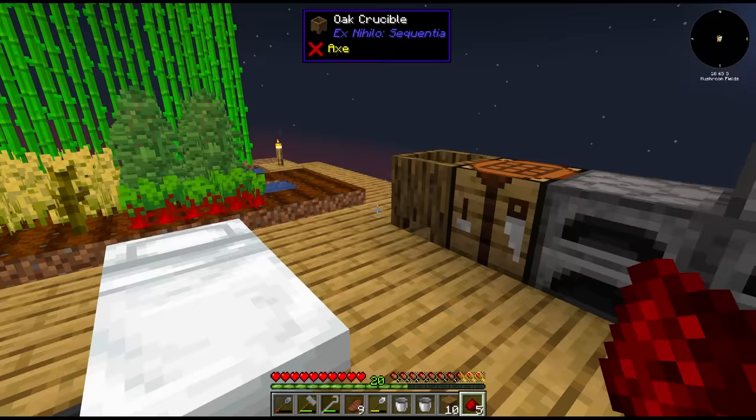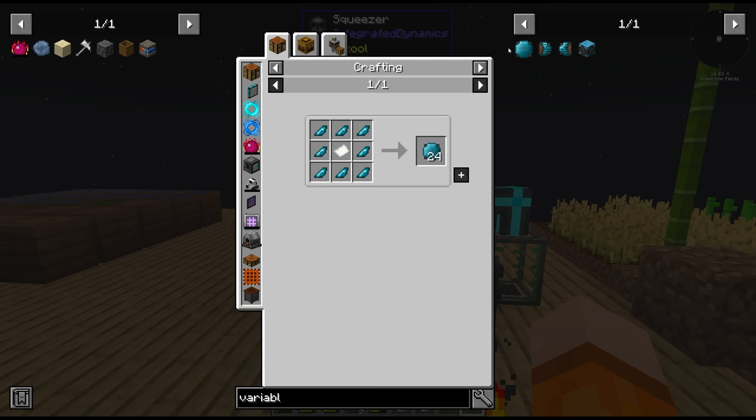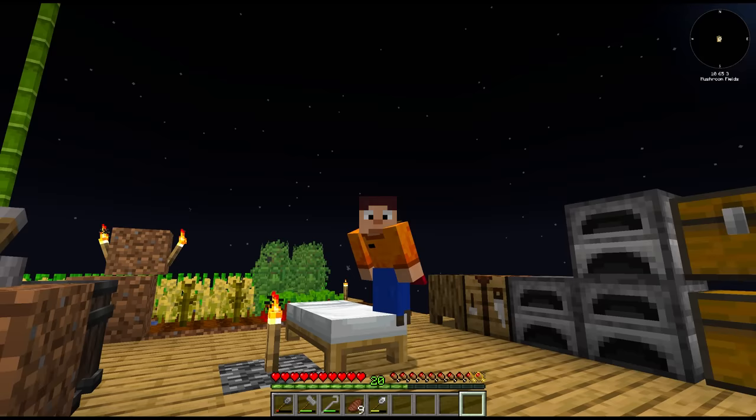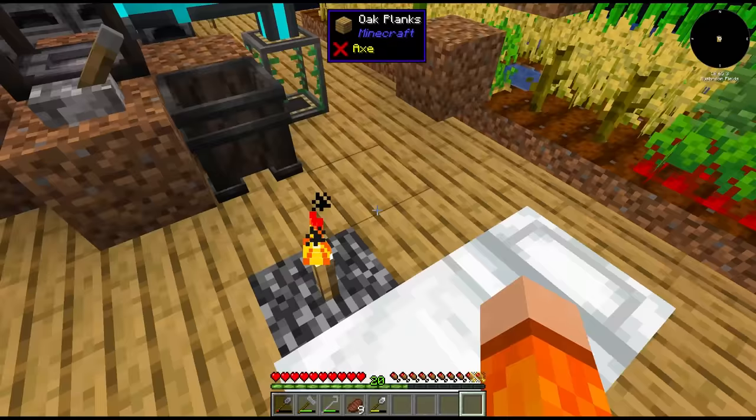Oh, I forgot this grows very tall — we lost some that went over the edge. I think we have to farm more mineral trees since we're out of this stuff. The only other way is to get the mineral comb from bees — there seems to be a lot of produce that comes from those bees. This is a very long-winded way of doing this. We probably just should have followed the quest book.